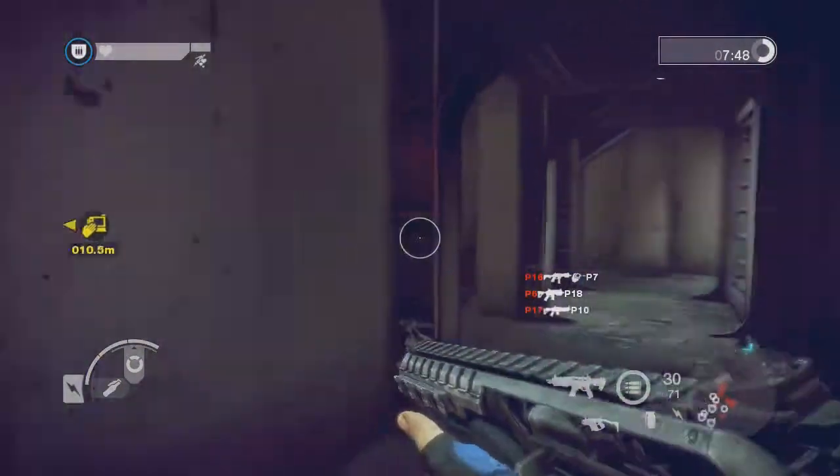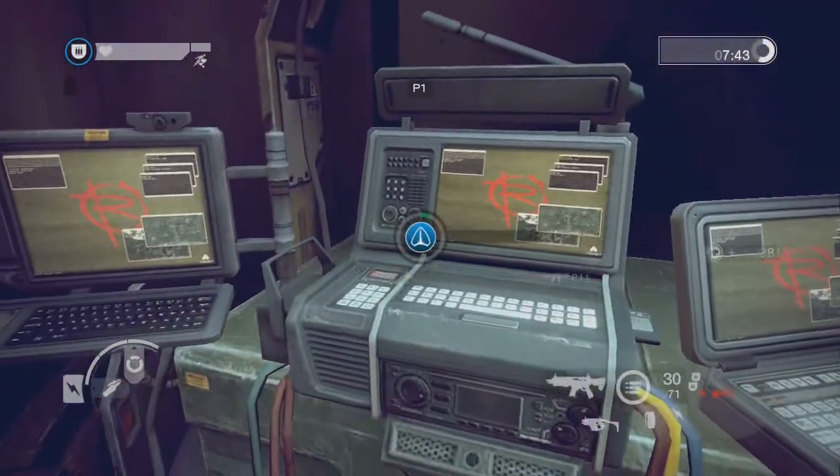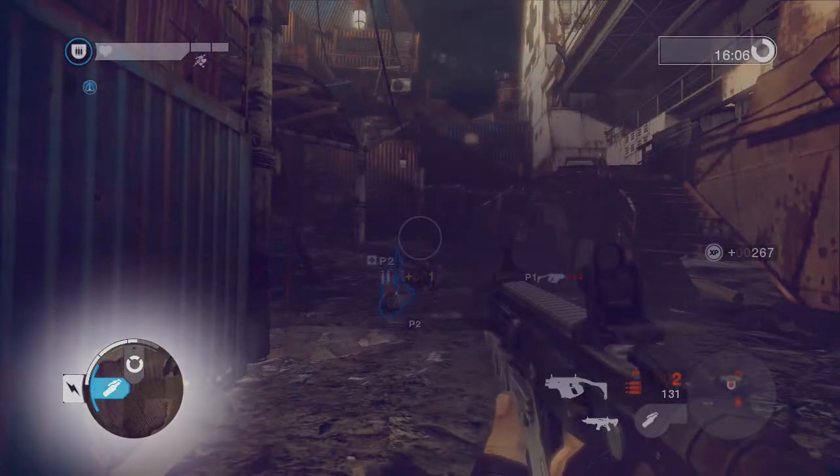Once you reach it, you'll have to interact with it for several seconds to complete the objective, highlighting it in the world. The lower left shows the special abilities of your character, as well as your supply meter.